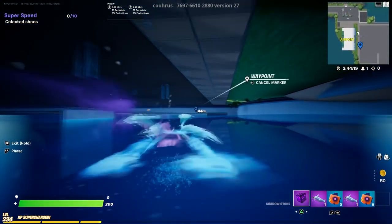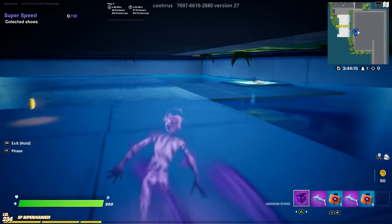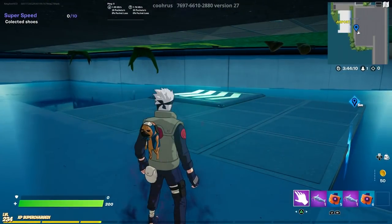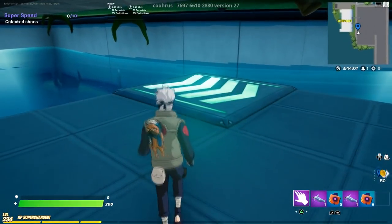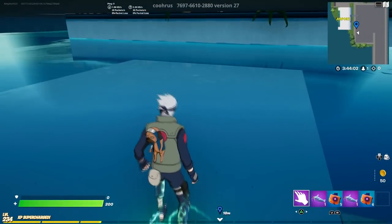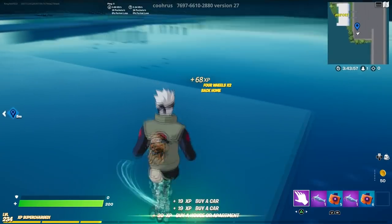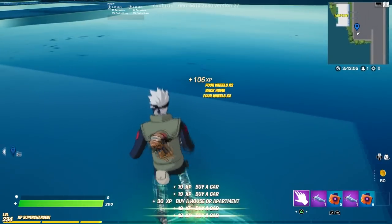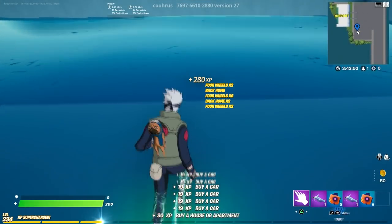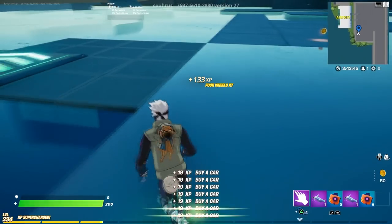Once you're inside, come to this location right here. You're going to use the trigger to take off the shadow effect, then use this item right here. As soon as you use it, you're good to go. Come to this spot right here and just keep running around in circles like that — keep doing this and you're good to go. It's pretty simple, not hard at all.